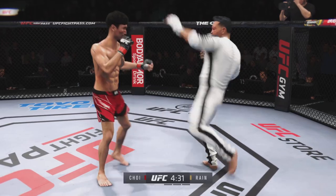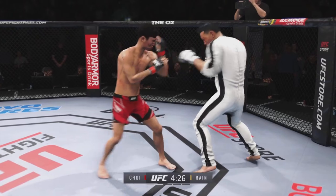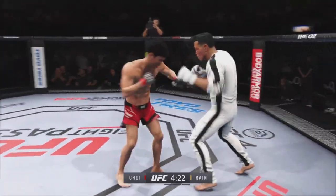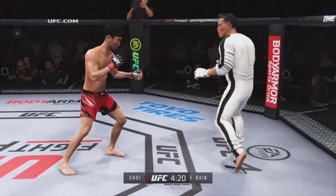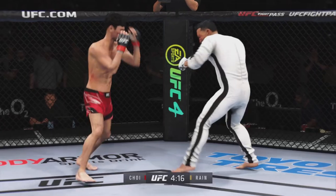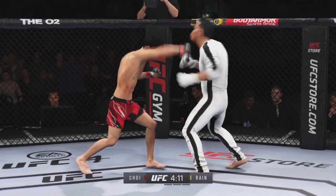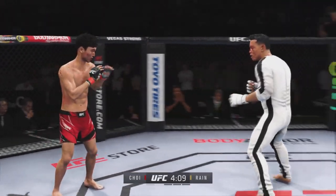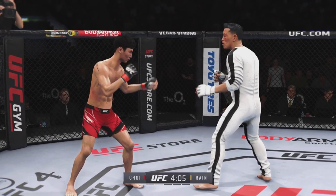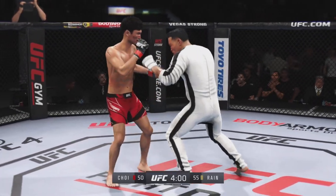They hurt him in the last round with the same exact one. The Korean Superboy gets tagged with a kick now. Let's see if he can respond. Look at the redness now, almost immediately on the right side of his body. That's a big strike right there. If you take more of these leg kicks, you will not be able to be very active on your feet.